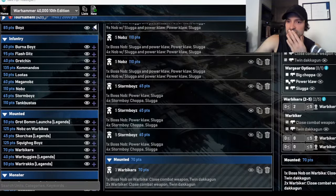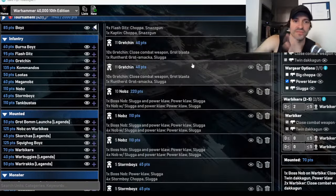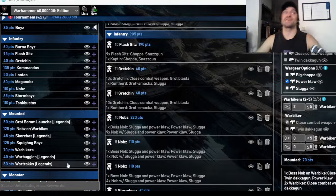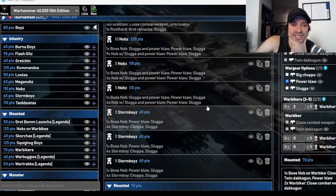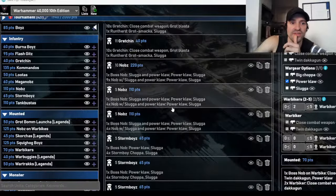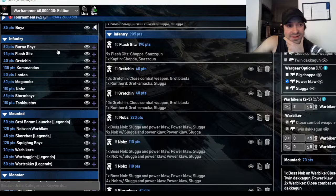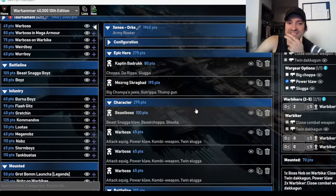I like the War Bikers because they get me that fast-movement unit that can grab Area Denial or Tempting Target really quickly. If they're hidden from line of sight they're actually pretty resistant to indirect fire — they have a 4-up armour save, T6, I can make them minus one to wound, and they have three wounds each. That leaves me with 60 points to spend. I could throw in Burna Boyz but I don't really need them — I'm thinking enhancements or a third unit of Gretchin.